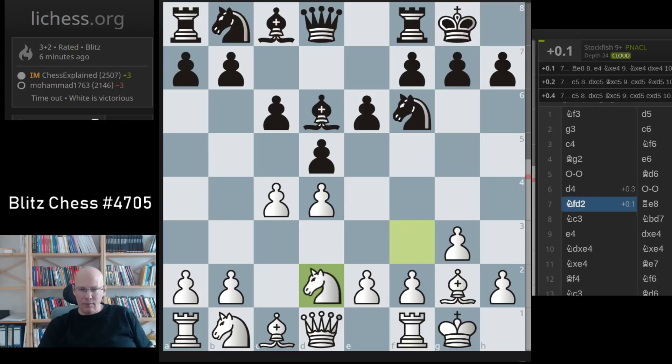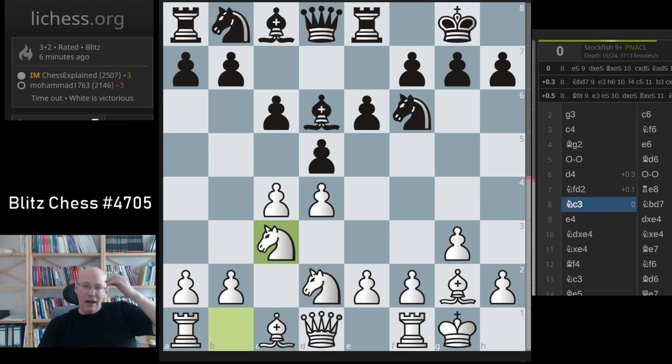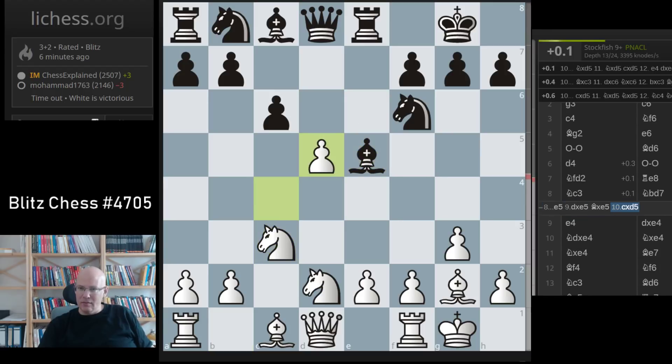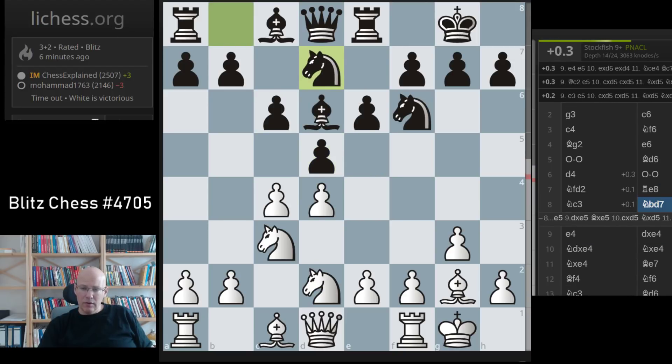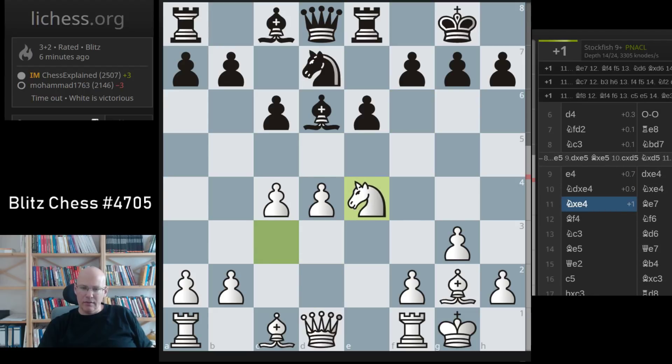This line is quite nice for white. I went here — you can also play knight c3 first but this is not bad. Knight fd2, rook e8, knight to c3. He has this option to play e5 but that's not strategically desirable. The IQP position you get is not great — I'd be knight f3, quite careful. White. He went knight d7 and e4, and now this is already uncomfortable.